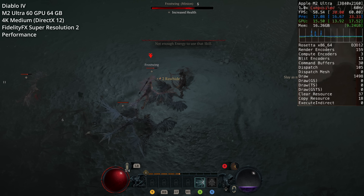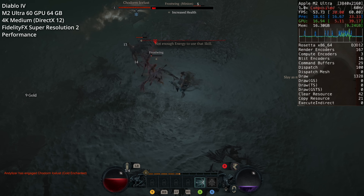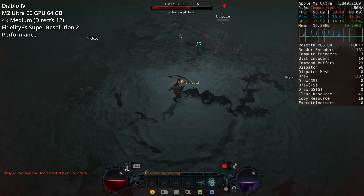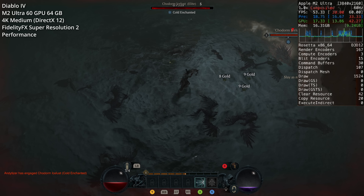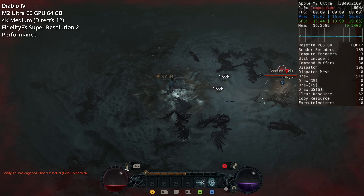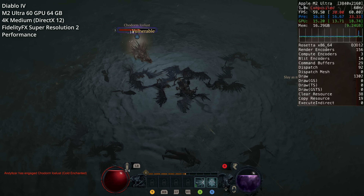If you really need 60 FPS gameplay, you can easily achieve this by turning down the resolution or some detail levels to hit that sweet spot. Diablo 4 is definitely a triumph of the Game Porting Toolkit and runs great on the Mac Studio with the M2 Ultra, though not every Windows game will perform nearly as well.